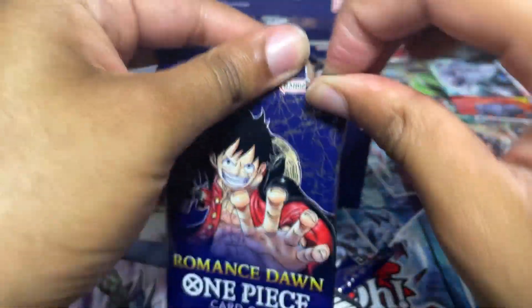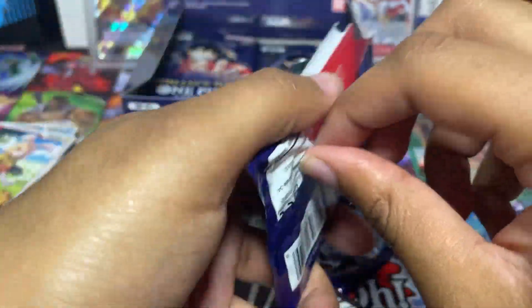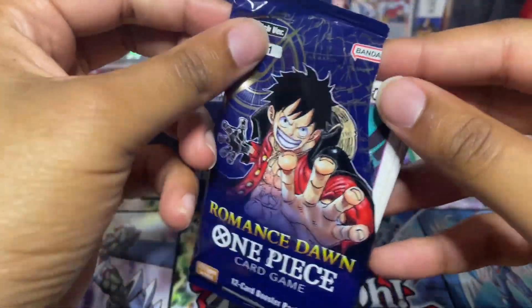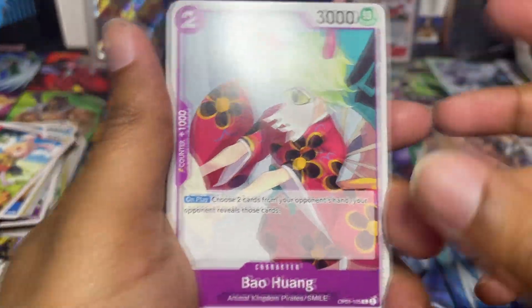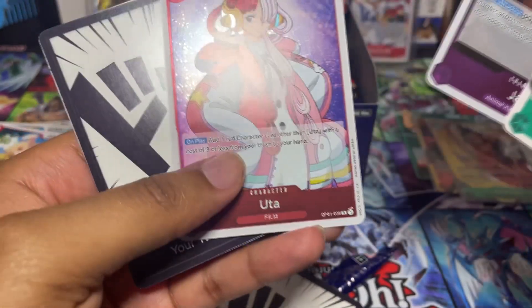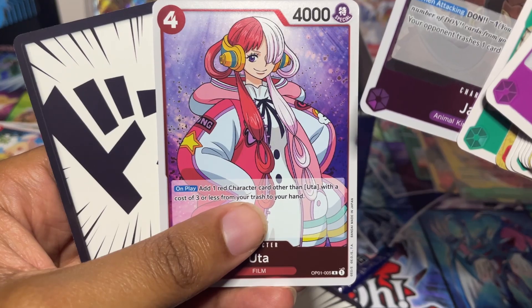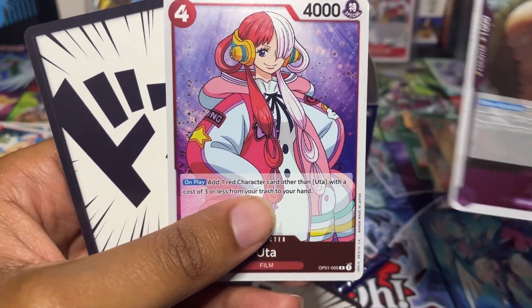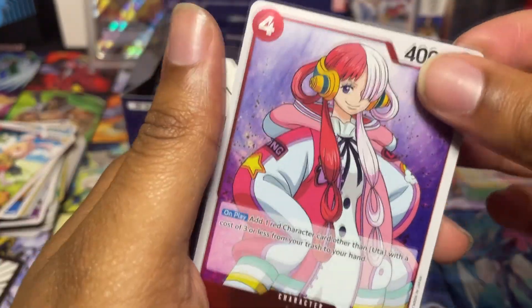One thing I can say is, if you're trying to do the complete set, you might as well get a binder that has 160 card sleeves — one of those small binders. In total, including the alt arts and everything, you're looking at 155 cards for the set. Oh, we have an OTA so this is also what we need for the red side of our binder — very nice.